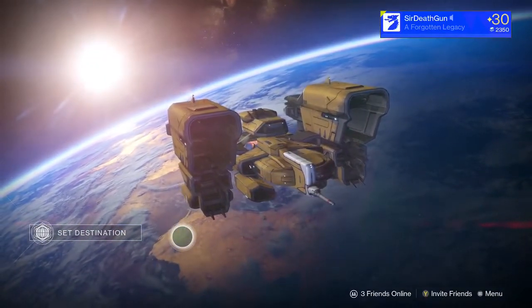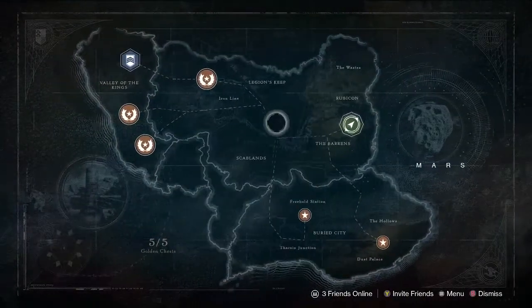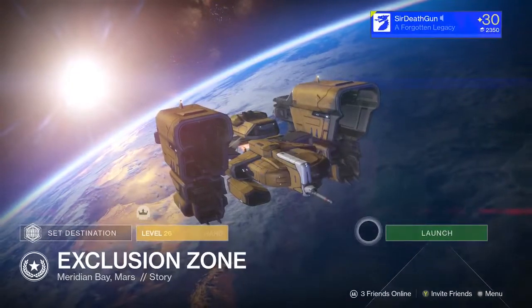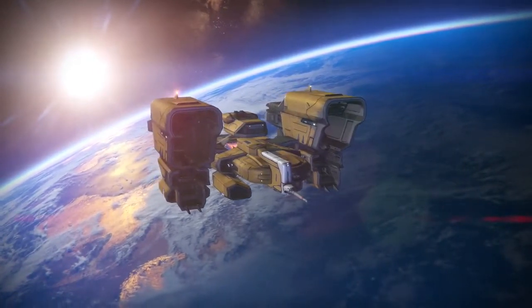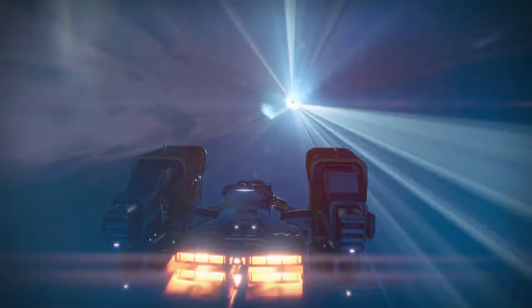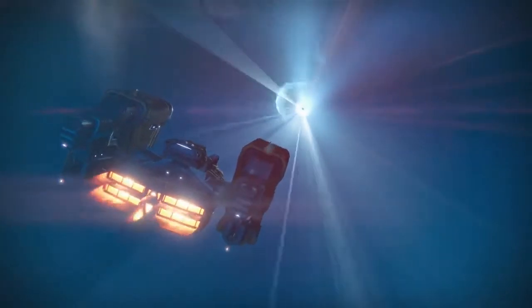What is up guys, Death Gun here, and I have an easy and fast glimmer farm location. It's on a mission on Mars — the mission is called Exclusion Zone. Make sure you put it on heroic difficulty. This is really effective. The Iron Banner has been sucking me dry — everything's so expensive. This is a great way to get glimmer. In a good 45 minutes to an hour you'll max out, and if you don't, you'll have at least 20,000, which is a crap load of glimmer.